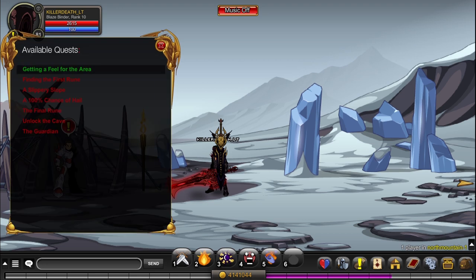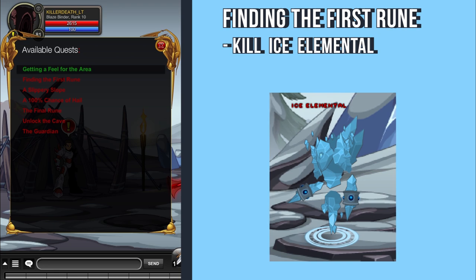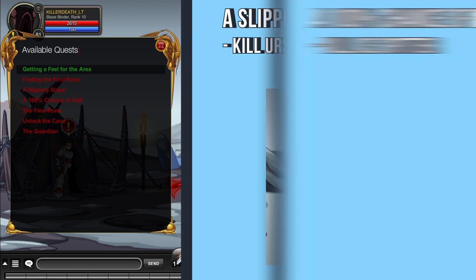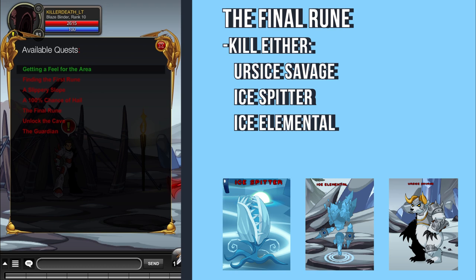Complete all of the Dementos quests. Quest 1: Kill any of the monsters on the map and go to the end screen. Quest 2: Kill Ice Elemental. Quest 3: Kill the Polar Bear Thing. Quest 4: Kill an Ice Spitter. Quest 5: Kill any of the monsters on the map.